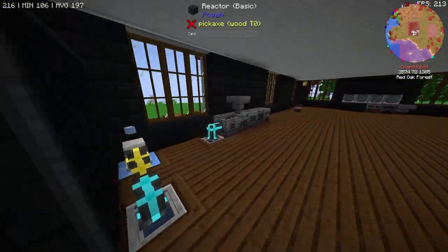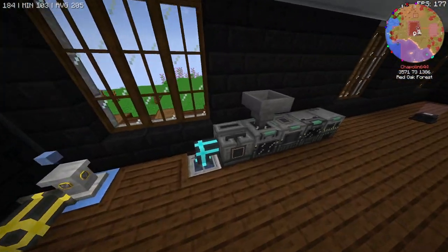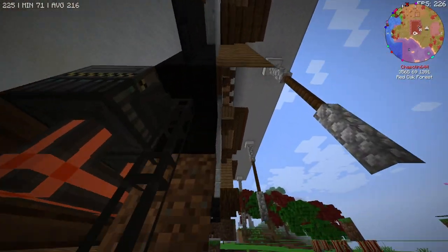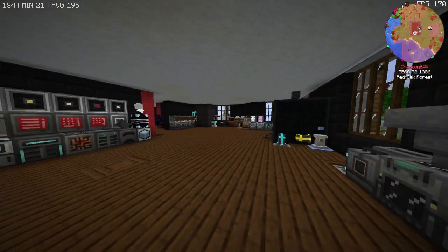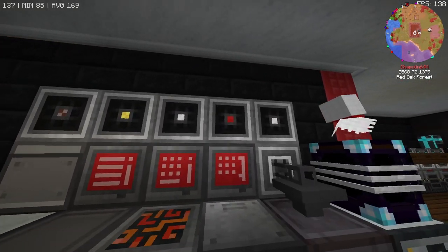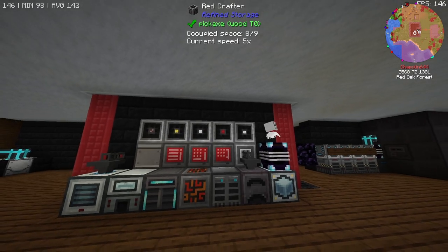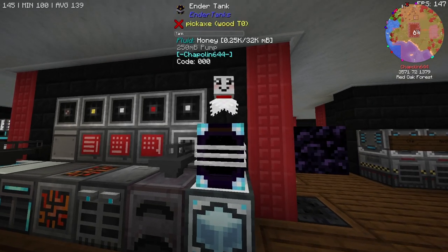There's some ice going into the reactor to cool it down, though it's currently not really going in — not sure if it's turned off. Over here are some Mekanism machines that don't look to be automated, which is very odd. They've also got a bunch of crafters over here — a red crafter, which I think is just a dyed crafter. I didn't know you could do that. I like that little panel of all the crafters — that is very unique.